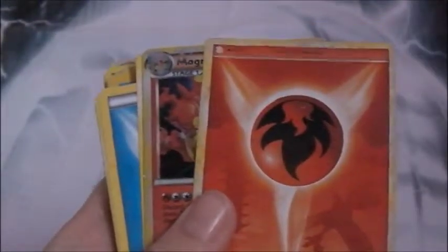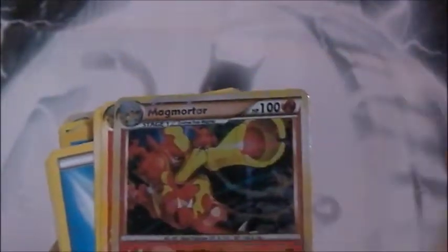Pidgey — there are two Pidgeys there and an Adafruit. We've got Judge, fire energy, we've got a Super Scoop Up, you've got a fire energy again, Magmortar, and another Magmortar.